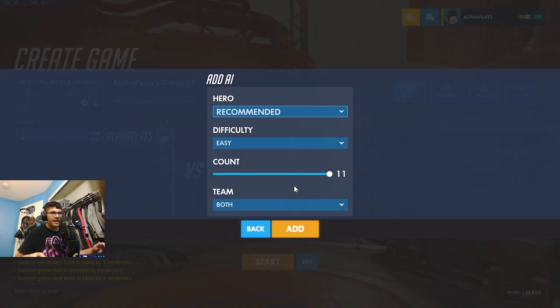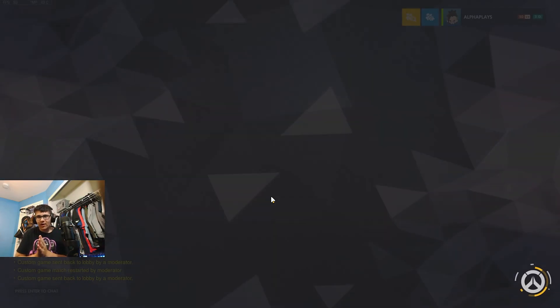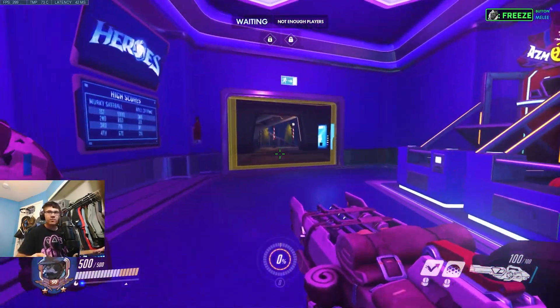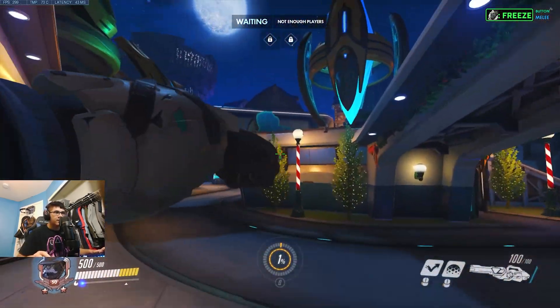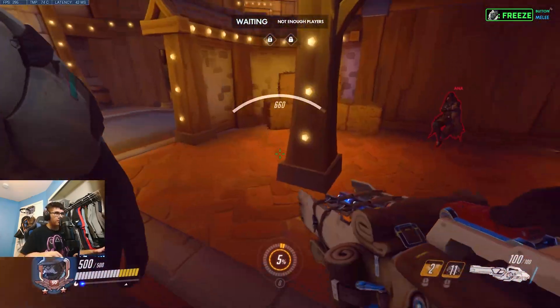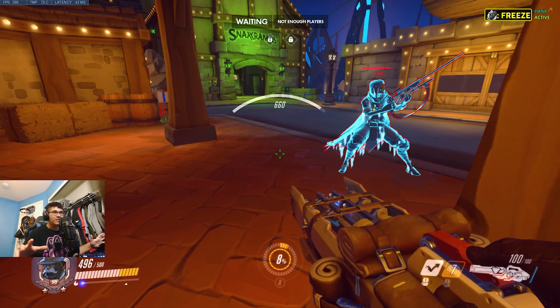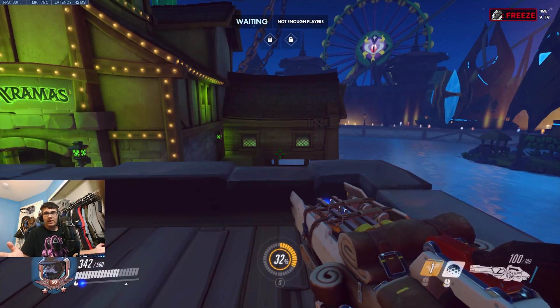I'm going to show you guys what it looks like. I'm going to put an AI on the other team just so I can punch it and see if it works. And there we go — we have an Ana to test against. Now we have our freeze ability. What's cool about this is hitting Melee won't activate the ability — the ability only activates once you actually hit an enemy player. There it is — it has a nice little blue ring effect on the frozen enemy.